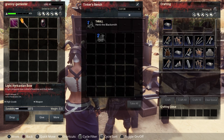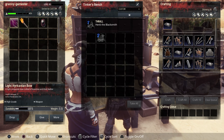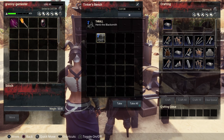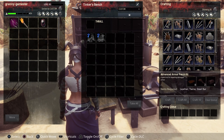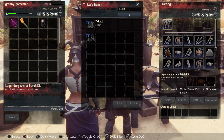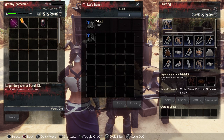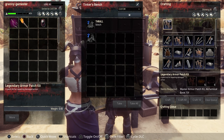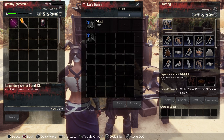Then we have the tinkerer's bench — it has two great features. I always go after the Armorer Temper for this bench. We'll pop him in and as you can see, he gives me the ability to make the legendary armor patch kit. These are normally only dropped by bosses, so having the ability to craft them at your tinkerer's bench is a big boon.